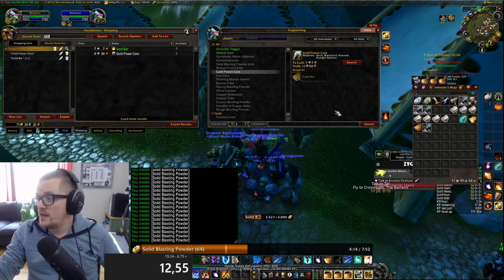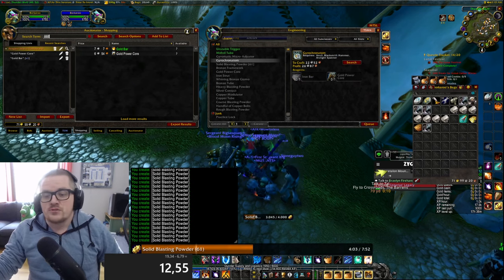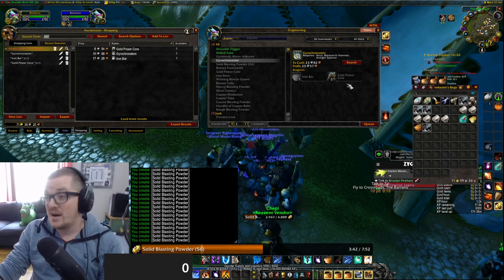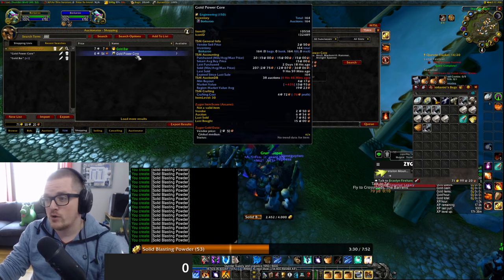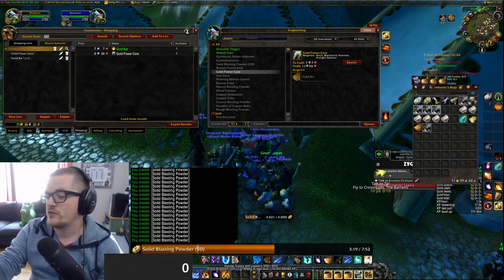Another thing you can craft and sell is the Gold Power Core from Engineering. You need a Gold Power Core and one Iron Bar to craft this. Currently it's going to cost me 23 silver to craft it if we buy the Gold Power Core directly from the Auction House. But if we craft it ourselves, it becomes even cheaper and the profit is bigger. The crafting cost comes out to 7.7 silver.